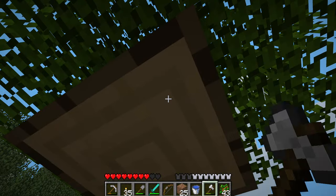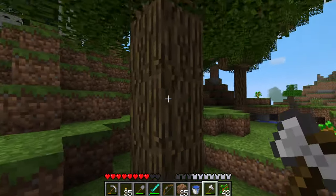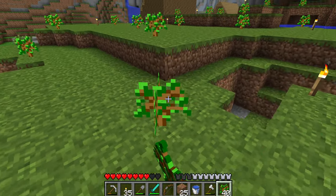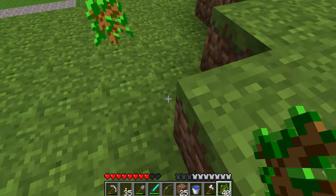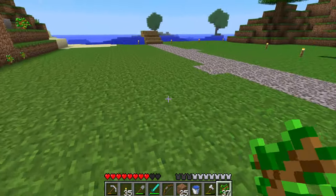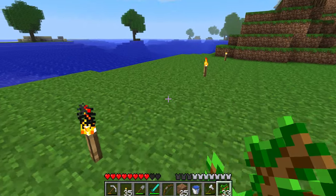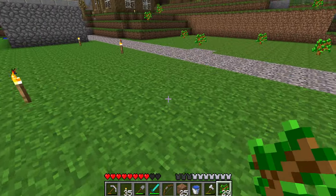Oh I have an idea! I'm gonna make the underneath part of the fountain out of mossy cobble — you know, water on stone gets mossy after a while. It's all algae. Temporarily I'm planting trees all over the place since we cleared out so we can have more wood. Just chop them down whatever you feel like.